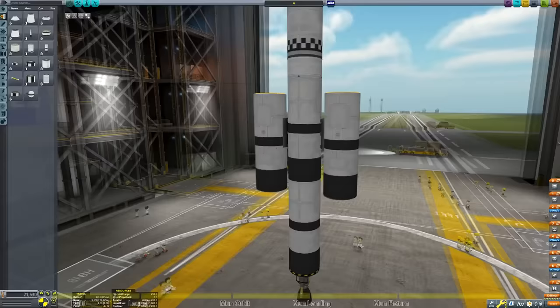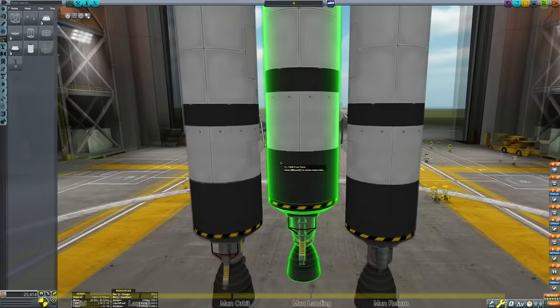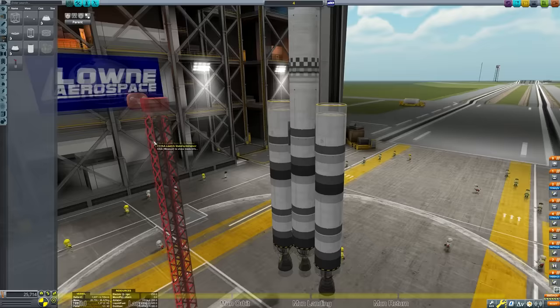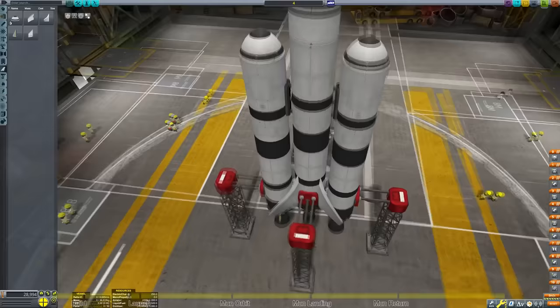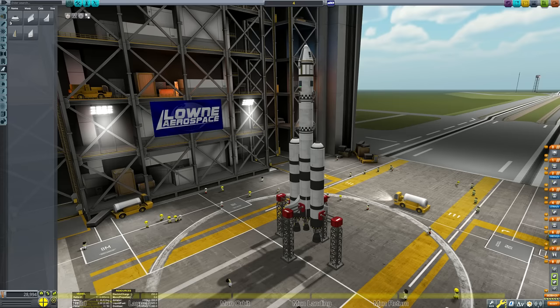We're going to add some side boosters comprised of the same fuel tank as before, attached radially with radial decouplers. The engines on these two boosters will be the Reliant engines. Next we're going to anchor them in place using struts and then take the fuel line piece, click on one of the side boosters and then click again on the central core to connect the two parts. The fuel line makes sure that fuel is drained from the side tanks first and then from the central core. So when in flight, if we fire all three engines at once, the side tanks supply fuel for all three, leaving the central core completely full. Once the side boosters are empty, those engines cut out and we can detach them. You can do this without fuel lines using the fuel priority shifter, but to make things easier we're just going to use the fuel line pieces.